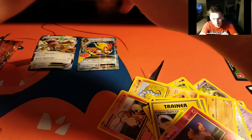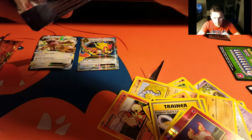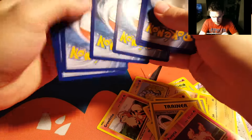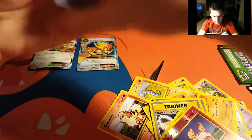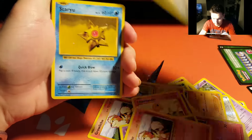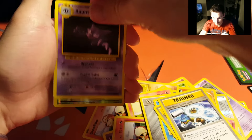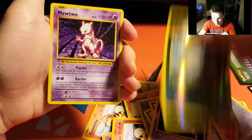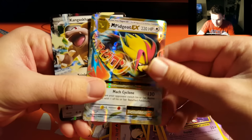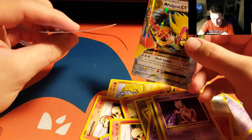Now for the final XY Evolutions pack, let's see if we can pull one more good card. We've got Charmander, Gastly, Growlithe, Steel Energy, Staryu, Misty's Determination, Last Toy Spirit Link, and Hunter. The holo is a Weedle and a Mewtwo. It wasn't the best in the world, but we did get our Mega Pidgeot EX and our absolutely destroyed promo card.